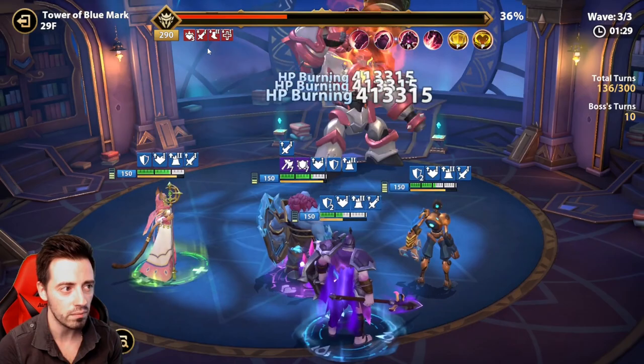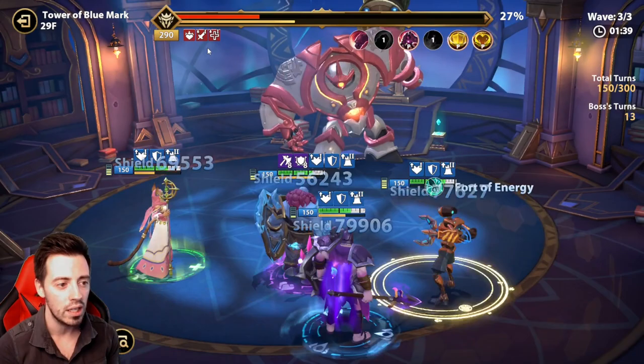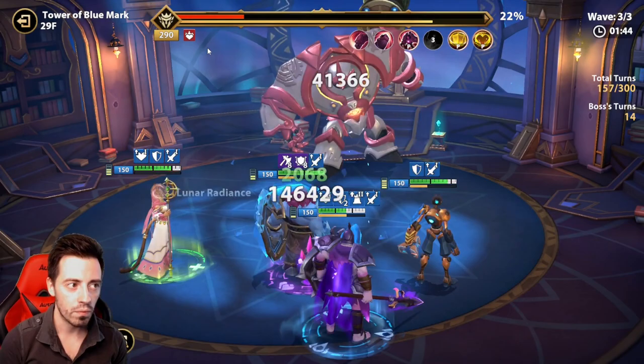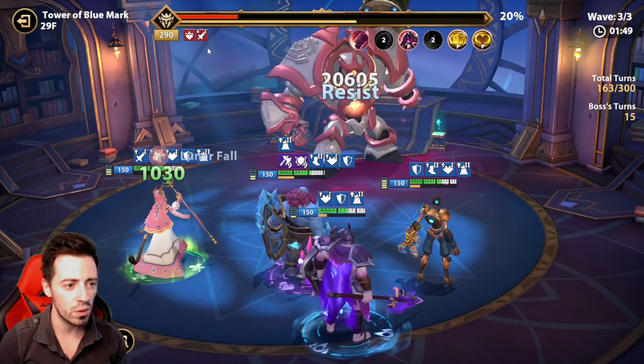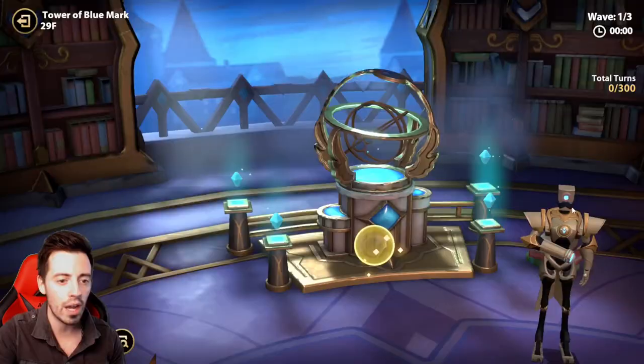3 HP burnings on the boss, he has the attack down. I don't have shield anymore, but he doesn't target my Queen Lan every time so maybe I can beat him. I'm still alive — 20% more to do, 18%, 17%, 16% — and I lost my DPS so the run failed. So let's try one more time.